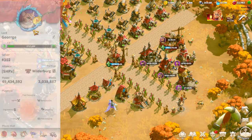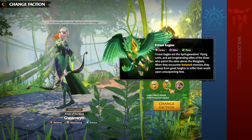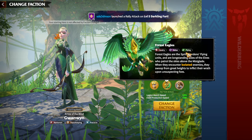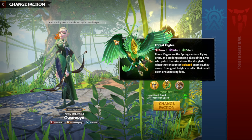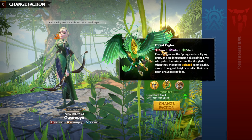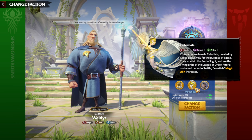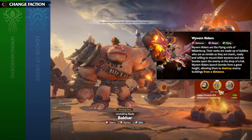For special units, we have to speak about factions, because factions and special units go together. Spring Wardens' special units are Forest Eagles — cavalry melee flying units. League of Order is a mage faction, and Celestials are mage ranged flying units. The third faction is Wilderberg, which has Wyvern Riders — marksman ranged flying units.